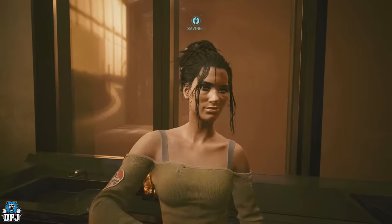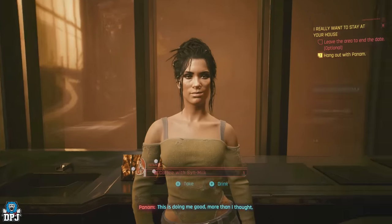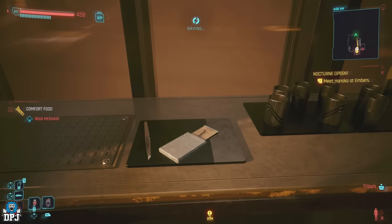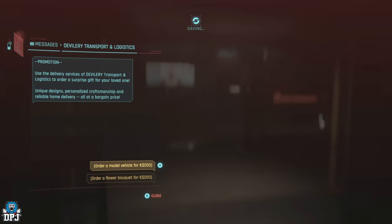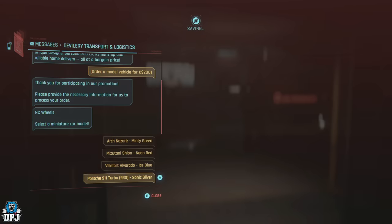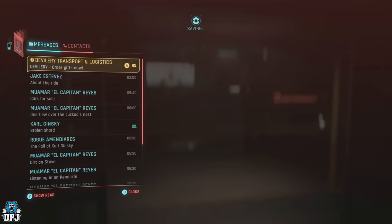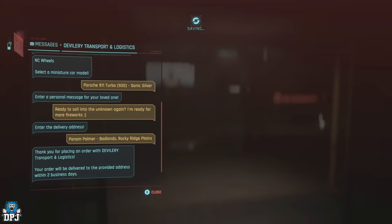After you've had that sleep over, coming to this spot within the apartment, you'll find a gift left from her to you. This may be the case for other romances too, but I cannot confirm. Upon a few romances with your chosen partner, you should receive a message where you can send them a gift - from their delivery transport and logistics, you take part in a promotion and can purchase a miniature car model to send to your romance. Another pretty cool feature.